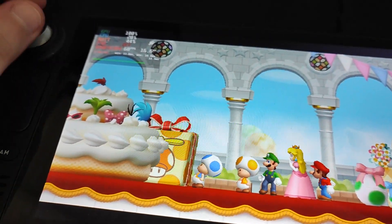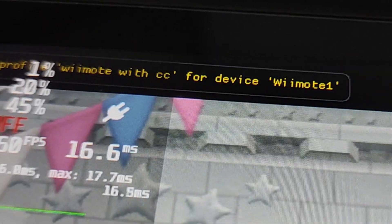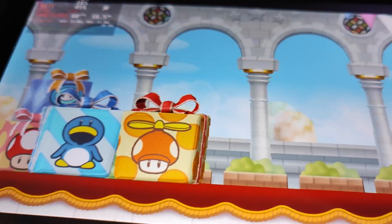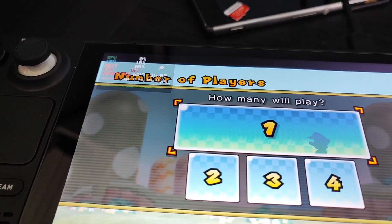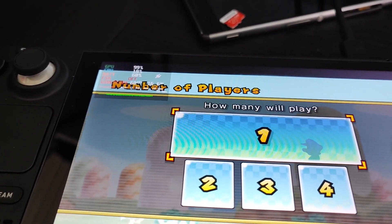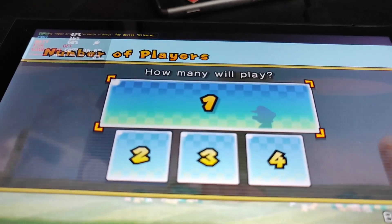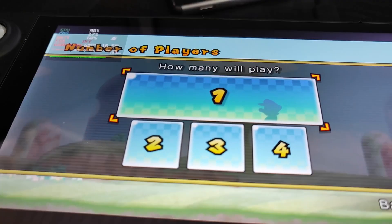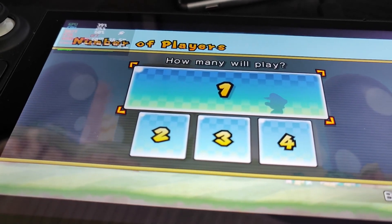I did some slight tinkering trying to make a new controller layout. I can now see the controller configuration options in the corner, which is cool, but nothing works anymore. The second you touch anything it all just breaks down. By changing the controller from disconnected to Xbox 360 controller I got it working again, but I have to stick with the default layout, which is annoying - I don't know why I can't make a custom layout.